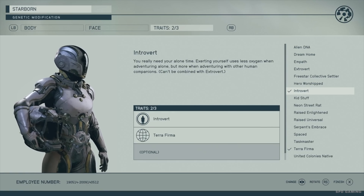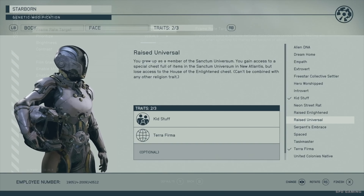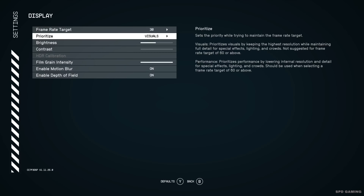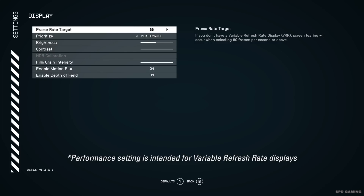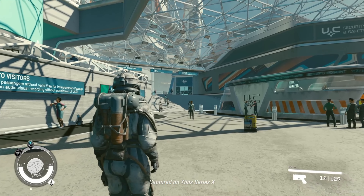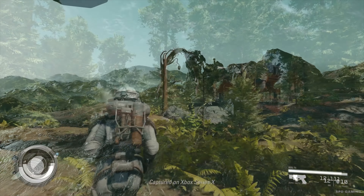If you want to change your alien DNA and really want that new dream home experience, you get to choose that when going through the Unity. In addition, you'll be able to have settings that help prioritize between performance or visuals. If you choose to prioritize performance, the target FPS will move to 60, and for players with TVs that support VRR, they'll be able to choose between VRR 40 or VRR modes.